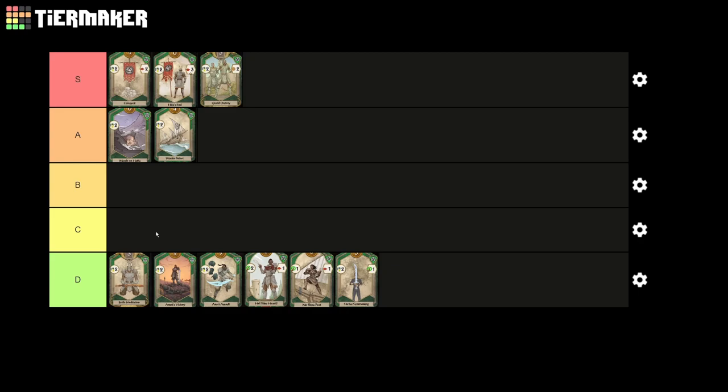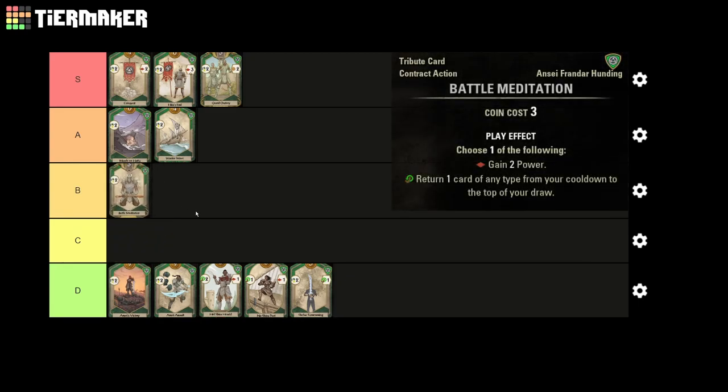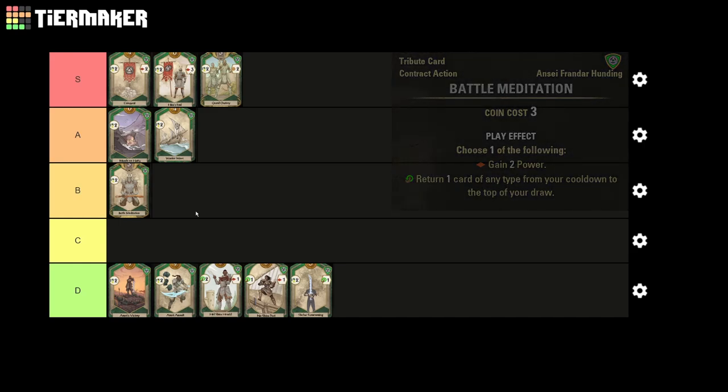The base version of the card, Battle Meditation, loses the 2 gold on combo, which means we're paying 3 times as much for the same effects. This brings the card down to about the bottom of B tier in my opinion, and turns it into a sometimes decent card, but far from the great value that Grand Oratory was bringing.